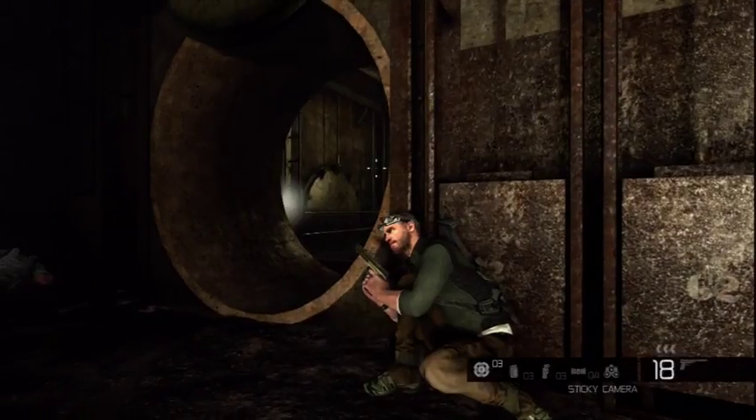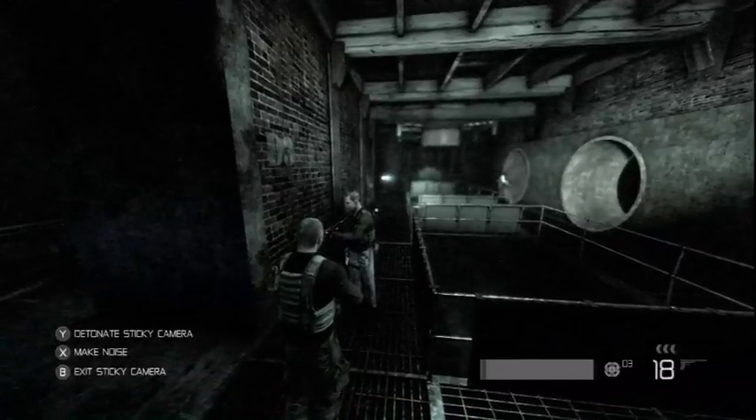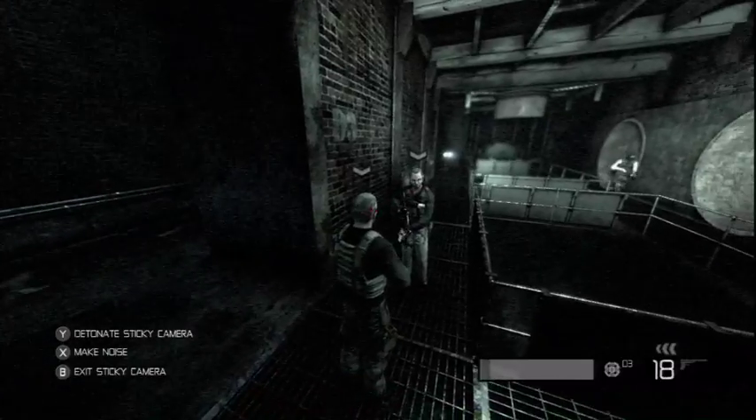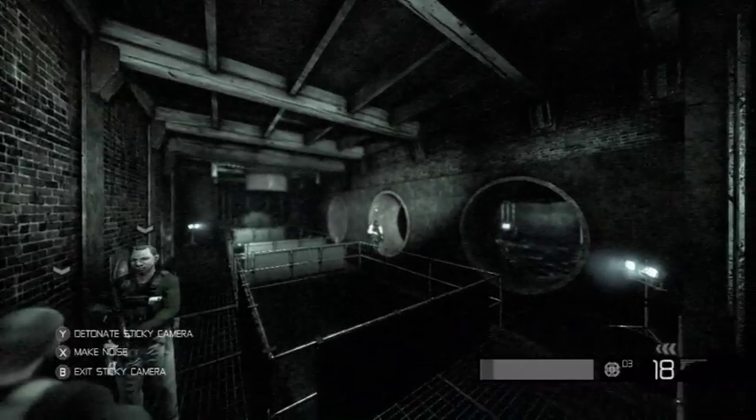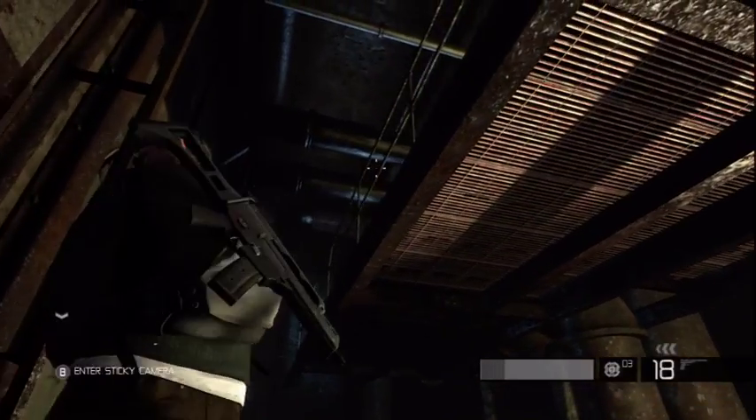Here is a good example of a stealth approach to a situation using the Sticky Cam. The new Sticky Cam allows me to spot and mark enemies way before they even know I'm here. Now we need to find a good position where we can gain the ability to execute.